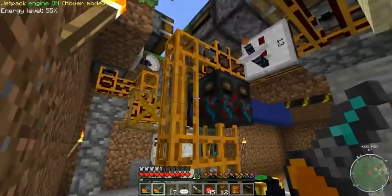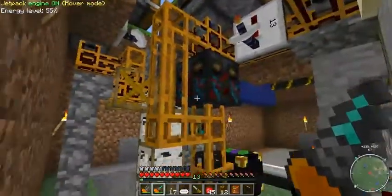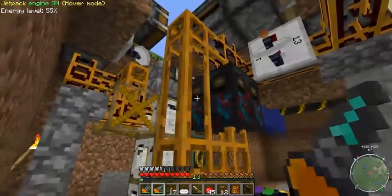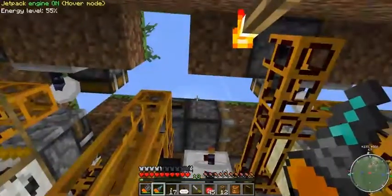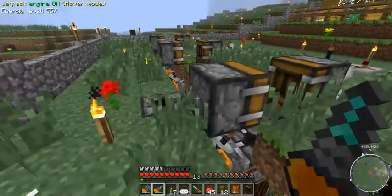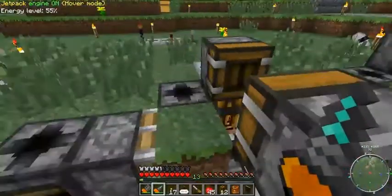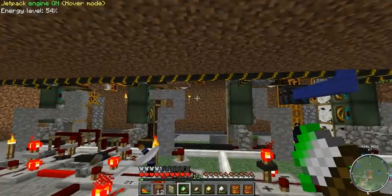I've run into a problem with this system — specifically a loop with saplings going through over and over again. What I need to do is actually separate this piece of tube from the rest of the system and have a proper output side. I need to apply covers liberally and actually reverse the two deployers' order — move them over and get all the pipes hooked up.